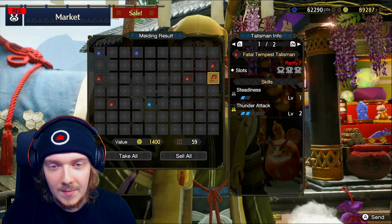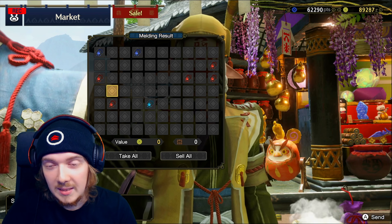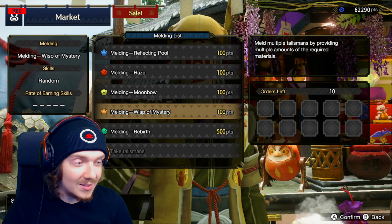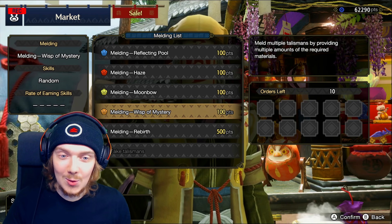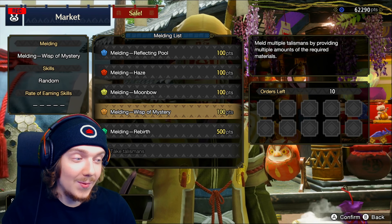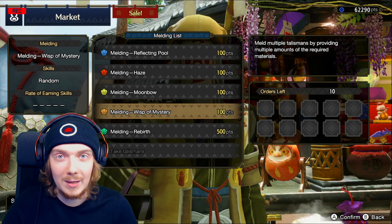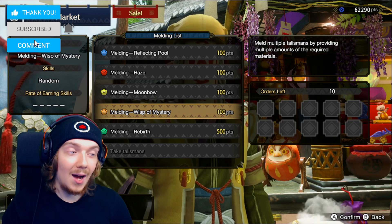Just a few nice ones for some builds you could make — around Thunder Attack really, and maybe the Bubbly Dance ones. That was 50 Wisp of Mystery talismans — I think that's the best one to do, but we just didn't get good rolls today. I had to hunt a lot to get all the parts, fill it out, and complete 10 hunts to hand them all in together. Let me know in the comments if you want to see another talisman opening like this.